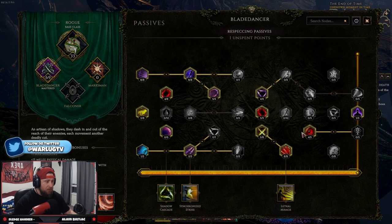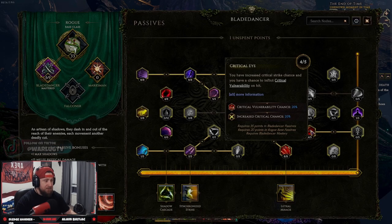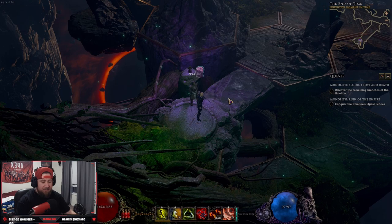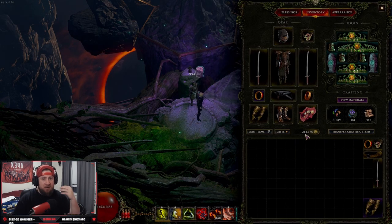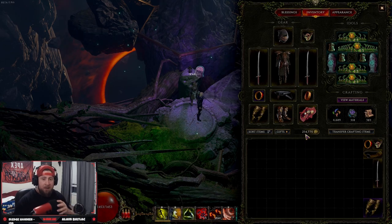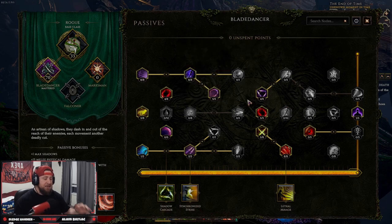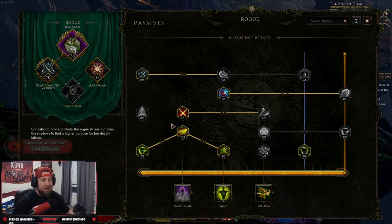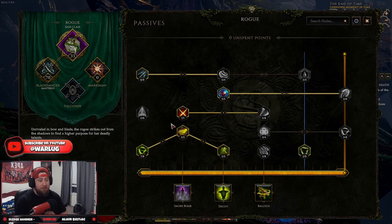Let's put points back in to restore the build — boom, back to full. Respeccing's only real negative is that it costs gold, and earning gold in this game is actually pretty easy, especially in the Monoliths. You can respec at any of these NPC points, you don't have to backtrack in a certain order, and you can do it on the fly. That is how to use your passives in Last Epoch.